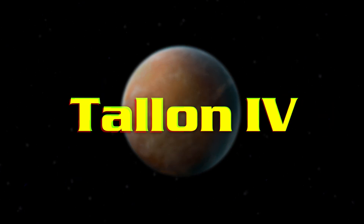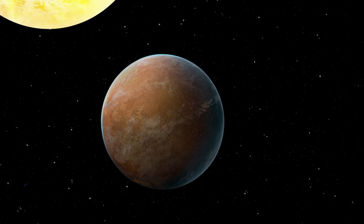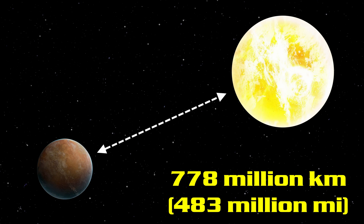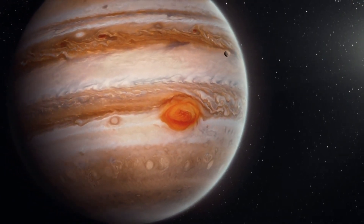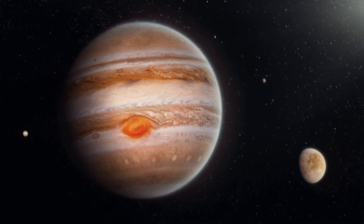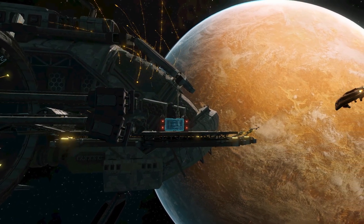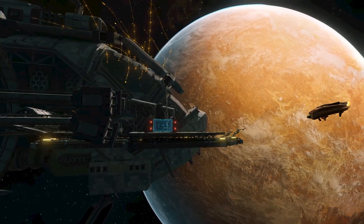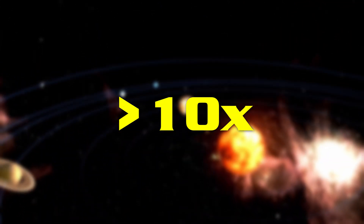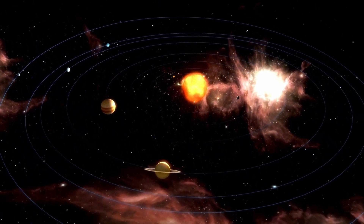Prime tells us that Talon IV, another planet located in the FS-176 system, orbits 778 million kilometers, or 483 million miles, from the primary star. This is equivalent to just over five astronomical units, or about the radius of Jupiter's orbit around our sun. Assuming Talon IV is too large to be the moon of a gas giant heated by tidal forces, FS-176 would need to have a luminosity over ten times that of our sun to possess a habitable zone large enough to fit both Zebes' and Talon IV's orbits.